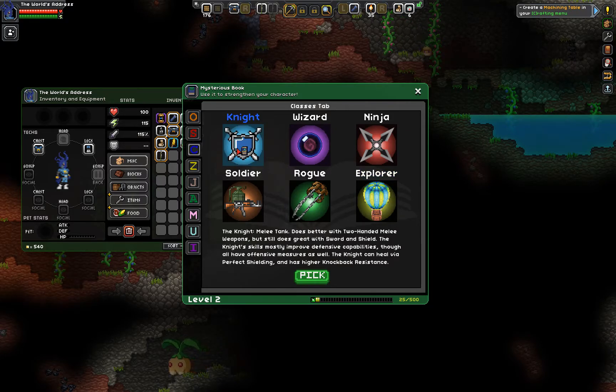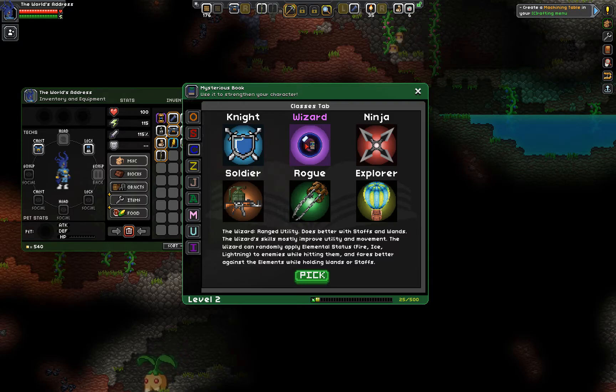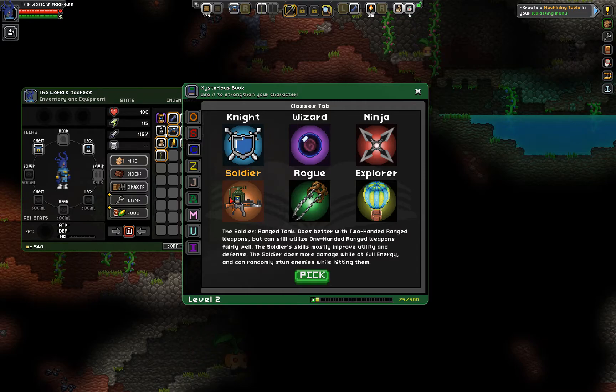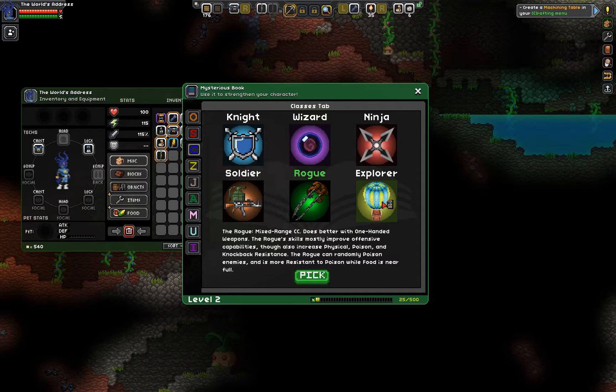But let's check everything else out. The Knight — melee tank, does better with two-handed melee weapons but still great with sword and shield. The Knight's skills mostly improve defensive capabilities, though all have offensive measures as well. The Knight can heal via perfect shielding and has a greater knockback resistance. The Wizard — ranged utility, does better with staffs and wands. The Wizard's skills mostly improve utility and movement. The Wizard can randomly apply elemental status to enemies while hitting them. The Ninja's mixed range evasive DPS does good with shurikens. The Soldier is a ranged tank. The Rogue is mixed ranged crowd control, does better with one-handed weapons. So we're going to be an Explorer.